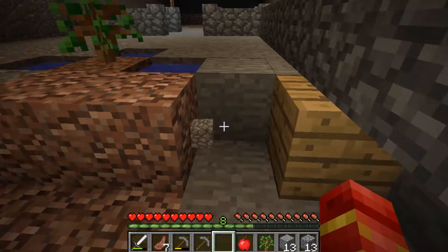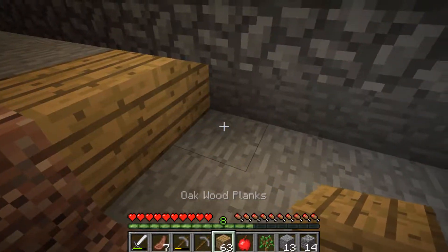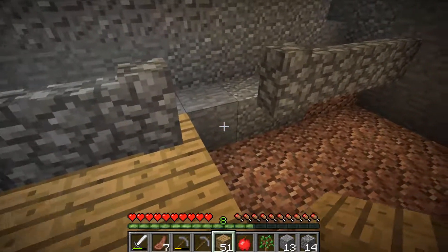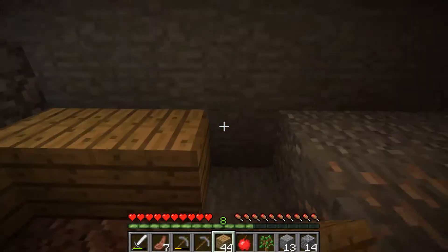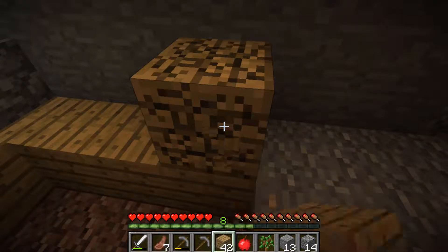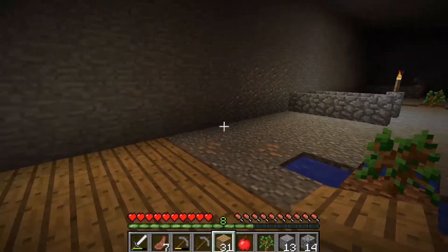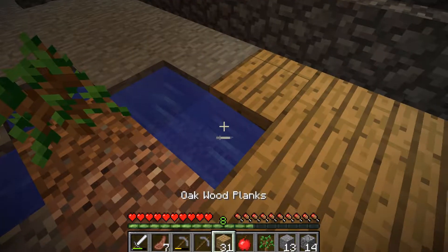Let's use this single block first. There we go. Oh my god, why does he keep jumping up there when I'm not telling him to jump? I'm not holding down the space bar. He's just jumping! It gets annoying. Can't say nothing — that was in the Xbox version too, so I really can't say nothing.